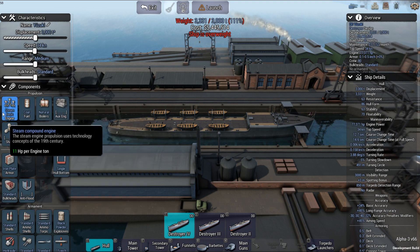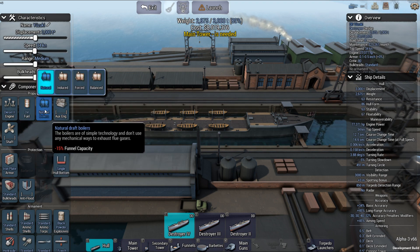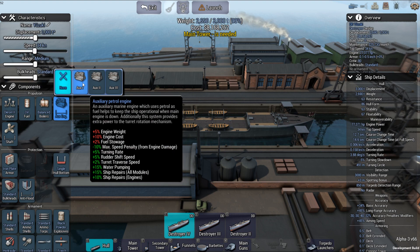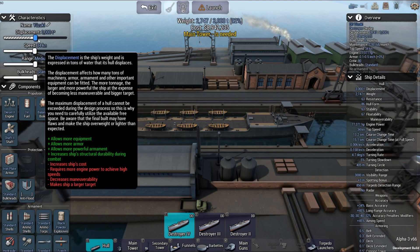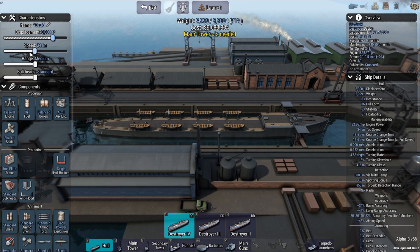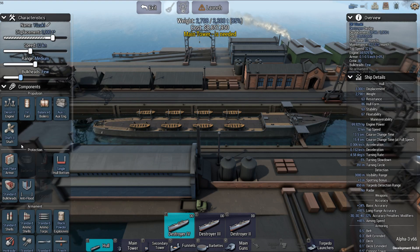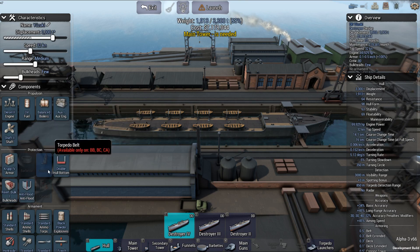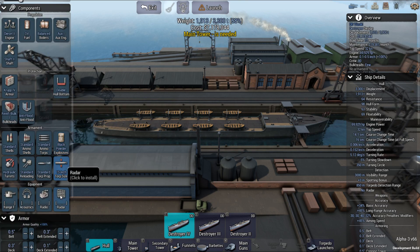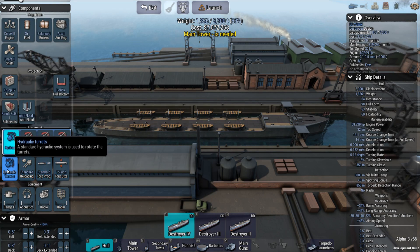I'm already overweight. Let's remedy that. Do I want an auxiliary engine? Why not. Give it some shaft there. I'm going to reduce the speed just a bit. Let's get some armor plating. I'm going to change the powder. A lot of people like the TNT, I'll go with it.